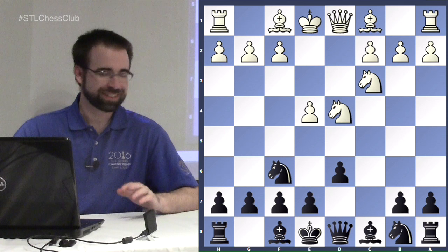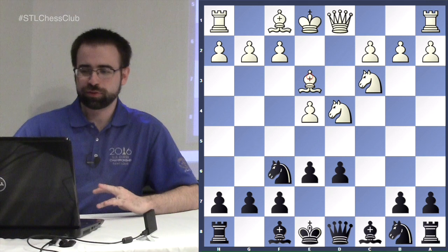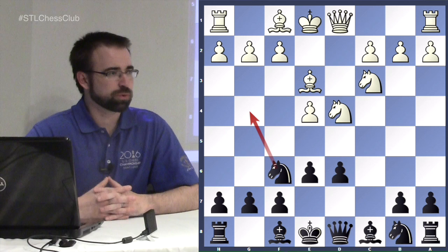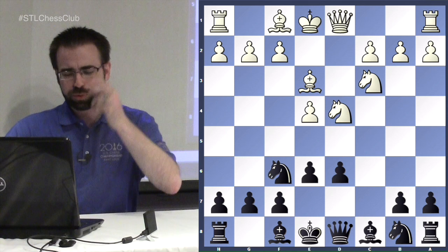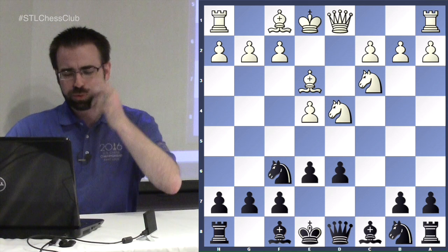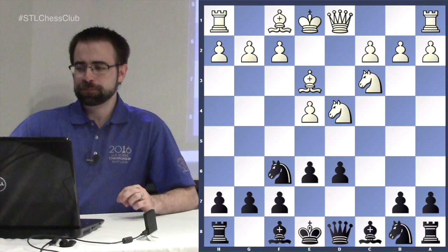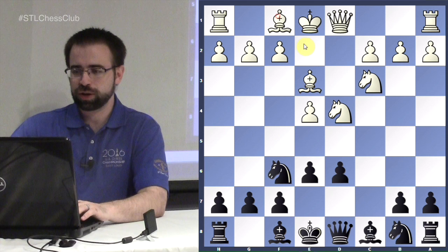Returning to the Scheveningen position where black is very modest in the center — now we focus on the English Attack, which is popular in all sorts of Sicilians. A nice bonus for white is you never have to worry about early knight to g4 stuff harassing your bishop, since the e-pawn is in the way. White intends the very aggressive setup: f3, queen d2, then castling queenside followed by g4, h4, and checkmate.